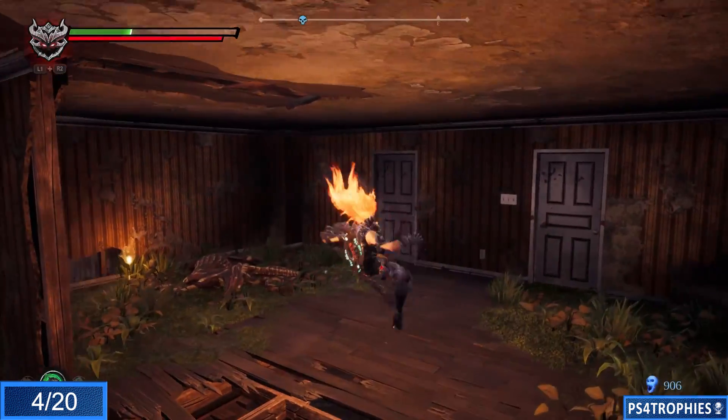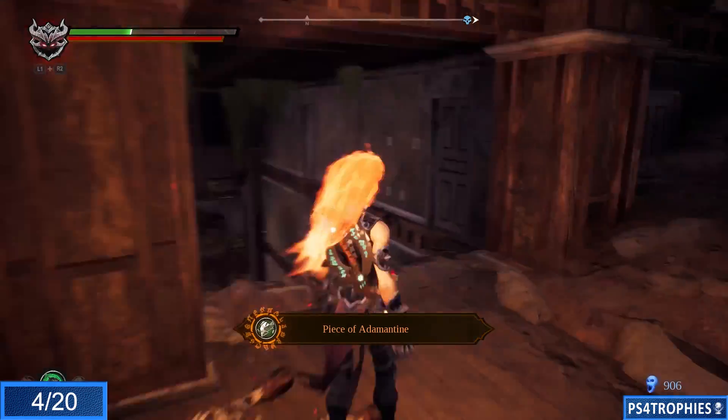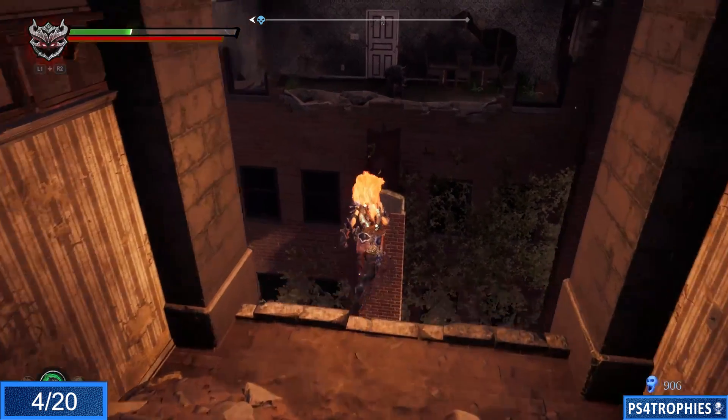There's a very long linear path that you need to take, so I'm going to show you the beginning, cut the middle out, and skip right to the end. You're going to eventually get to a point where you can jump out of this building and into another building, and as soon as you do this you'll see the human right in front of you.